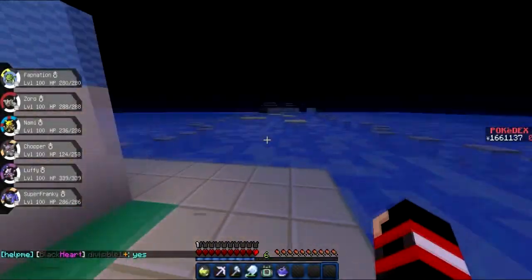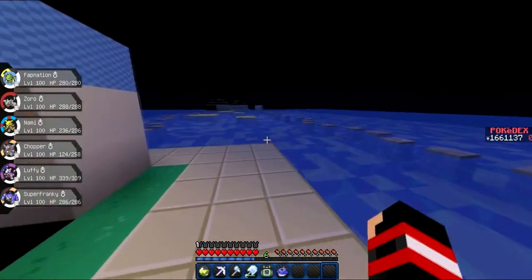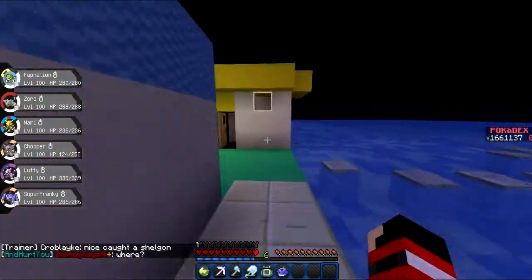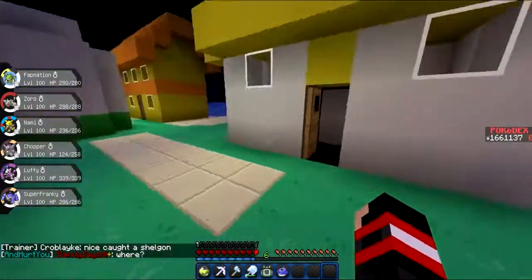Welcome back guys, it is Deadshot Prodigy bringing you another pixel built tutorial. This is for the Cinnabar Mansion, so if you are here, you are obviously up to the 7th gym, which is in Cinnabar City.